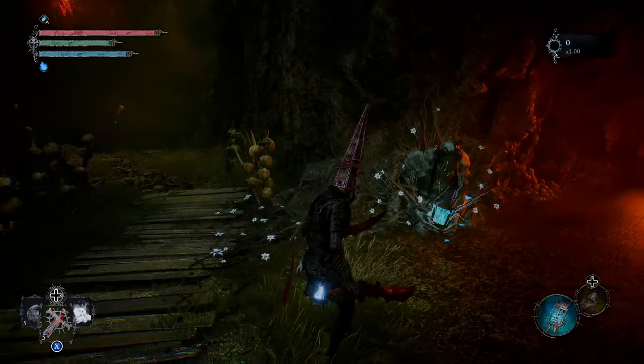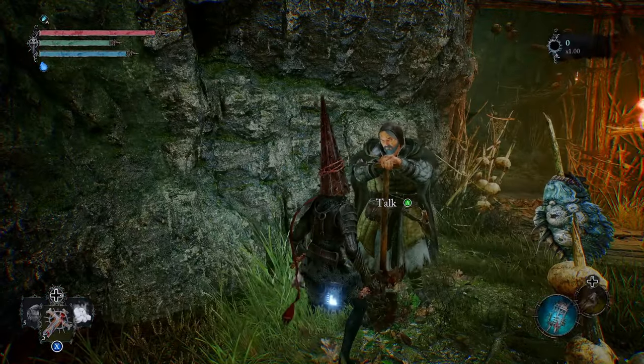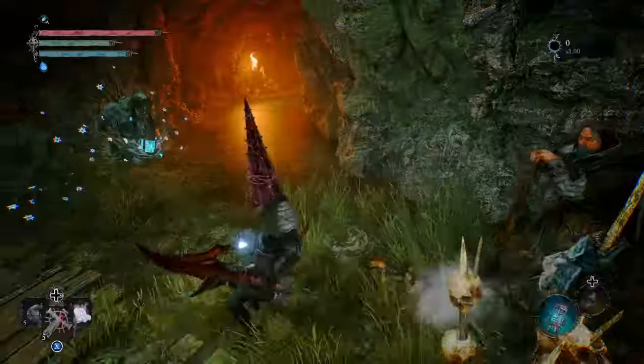Once you're here in the Fern, you're going to see an NPC that spawns right here. Talk to him and exhaust his dialogue completely.